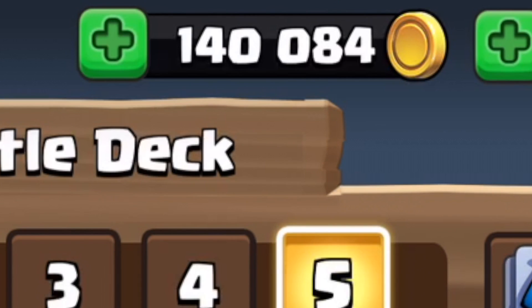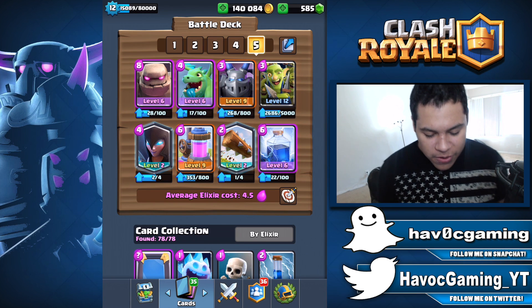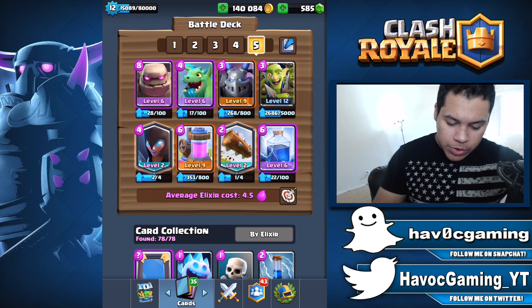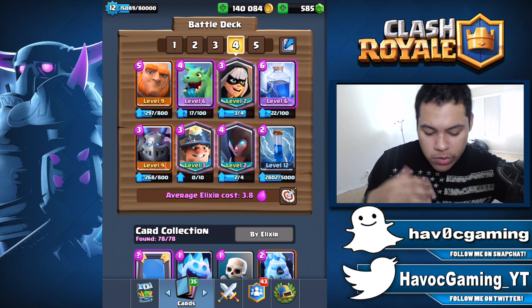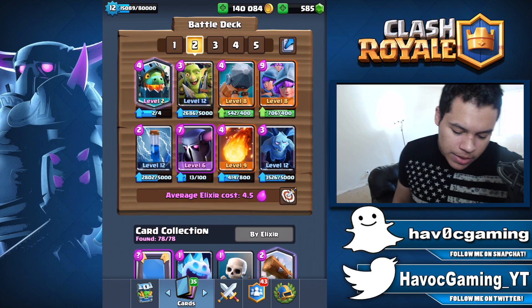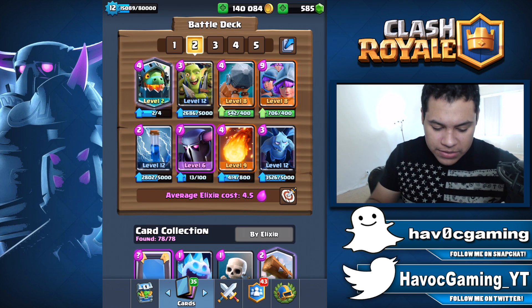Look at the gold we have — 140,000 gold, that's a lot. So what I want to do now is upgrade some cards that I actually use. Let's just go through the deck and see what we need. Hold on, I don't use this deck — I don't even remember making this deck. So let's pass.